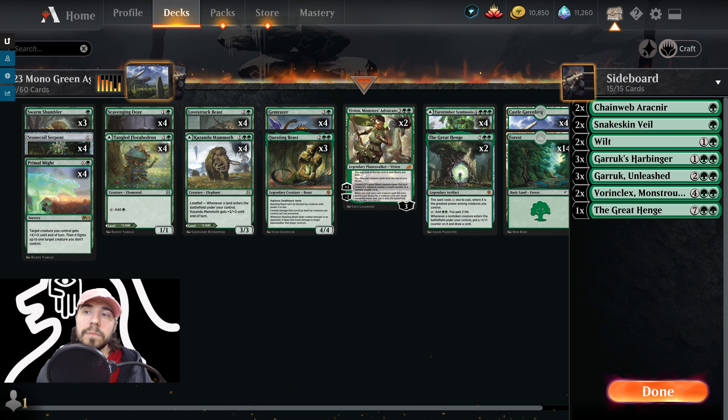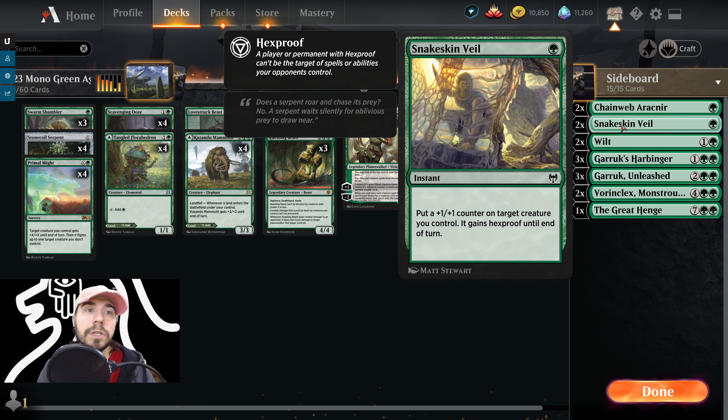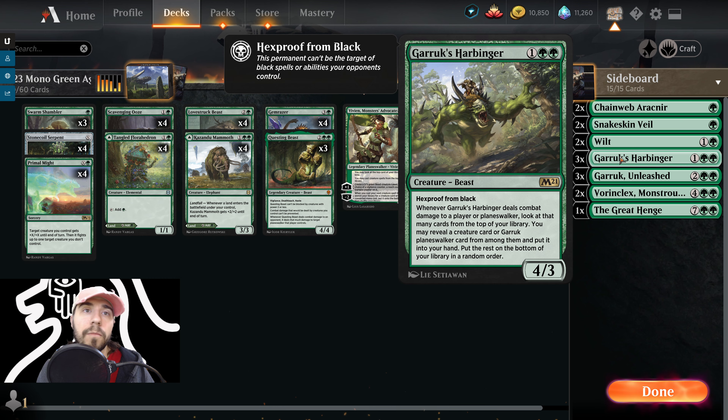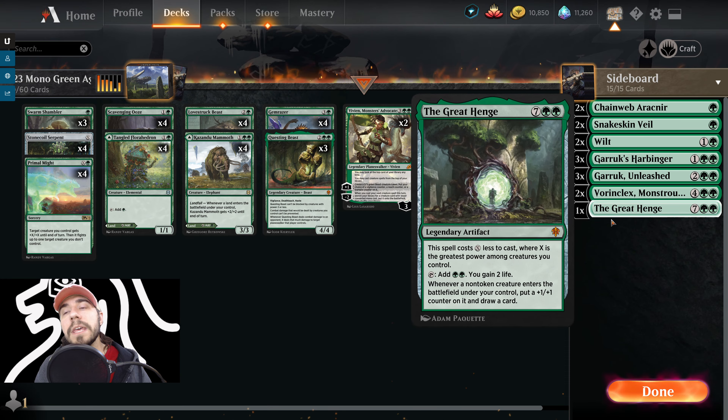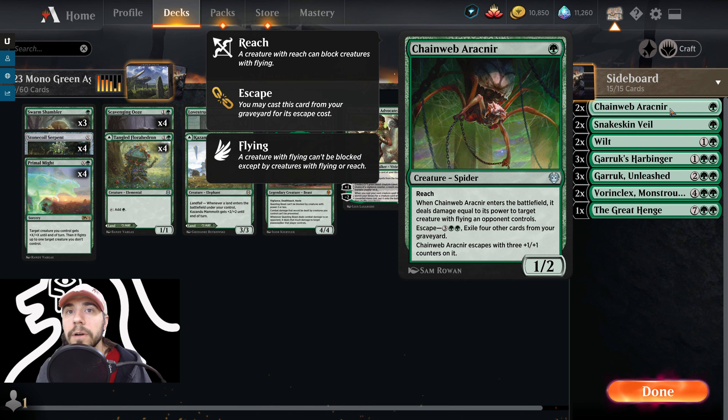Now let's talk about the sideboard, looking at it from an aggro, mid-range, and late-game lineup to help figure out how we're going to play. In the aggro matchup, we're most likely going to use Snakeskin Veil to either pump our guys or avoid direct damage. If they're running black like rogues, we'll certainly pull in Garruk's Harbinger. You can also use Garruk Unleashed to keep making and growing creatures. If you hit a rogues deck, you'll absolutely pull in Chainweb Arachner — this card does serious work against that archetype.